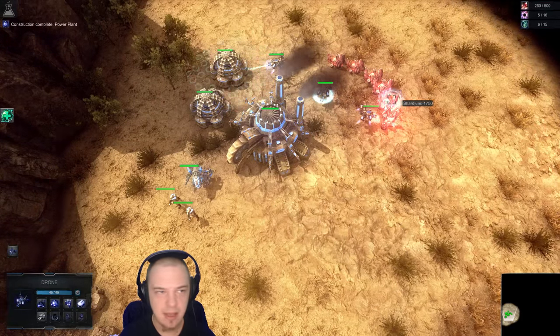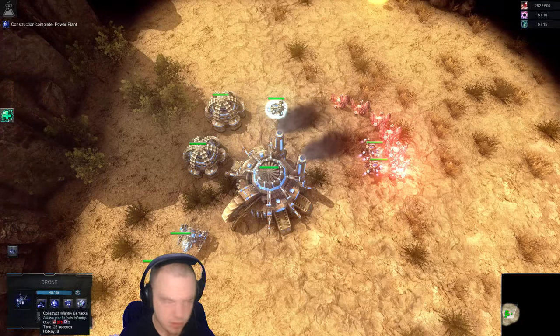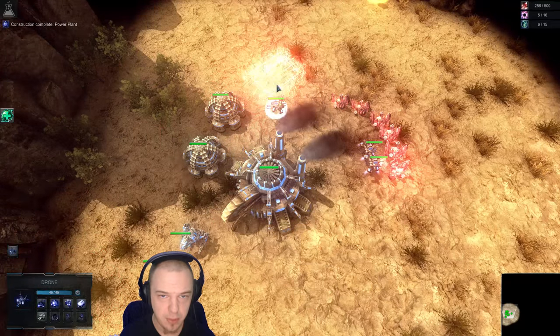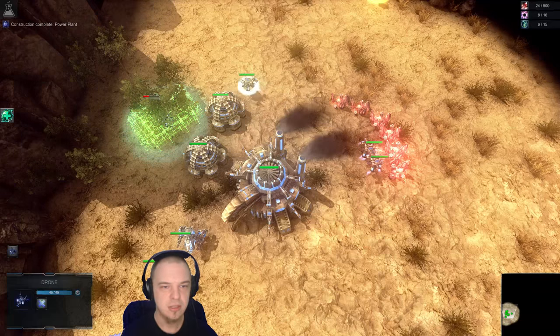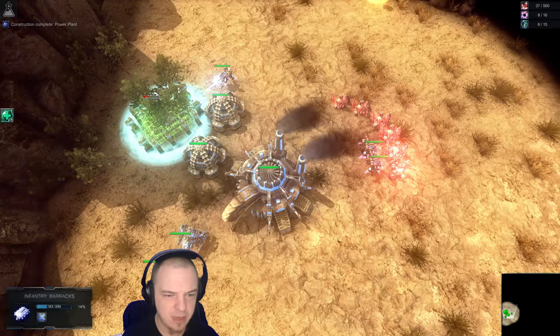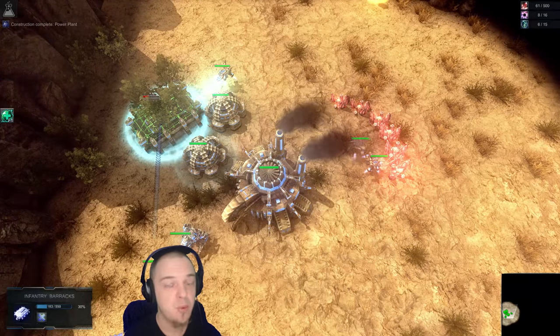I'm going to make these guys mine some shardium and we'll get barracks going. We can afford that at 275. Put it in the trees — Charlie's in the trees, boys! Right-clicking will set the rally point once you've selected the barracks. So that's pretty easy.